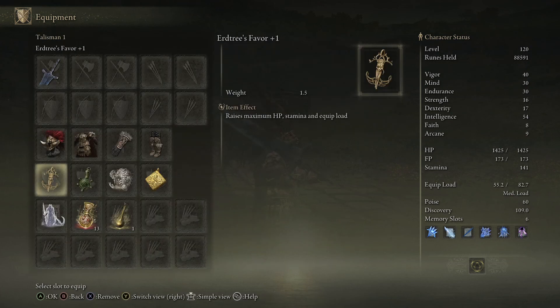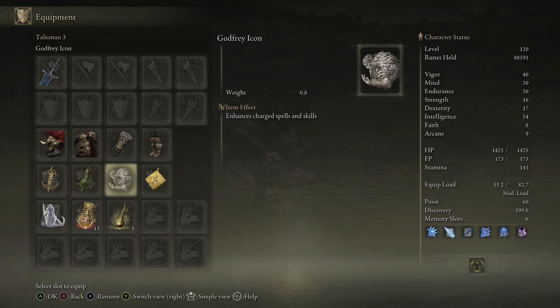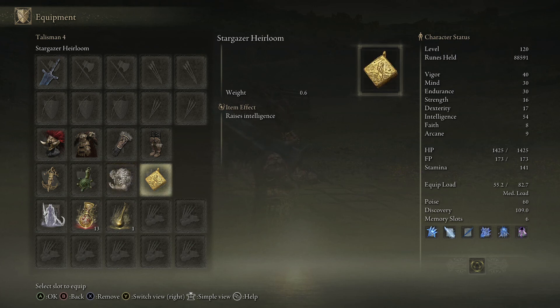The talismans we'll be using today are the Urtree's Favorite Plus One, because I'm not actually far enough in the game — this is a new account. I'm running the Urtree's Favorite Plus One, the Green Turtle Talisman because I like to swing a lot, the Godfrey Icon because I heard that this helps with this sword — I tried some testing and it didn't seem to have that much of an effect, but we will see — and the Stargazer Heirloom just to increase intelligence for damage.